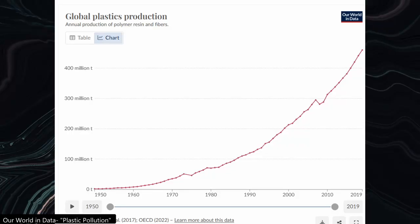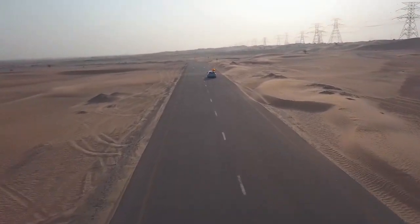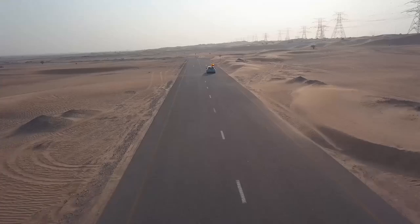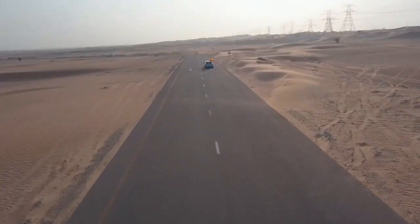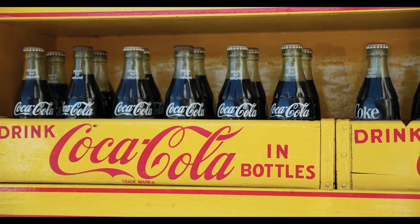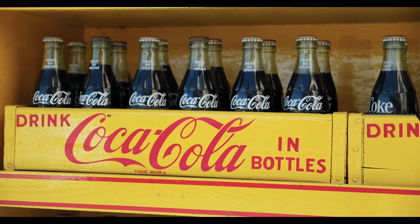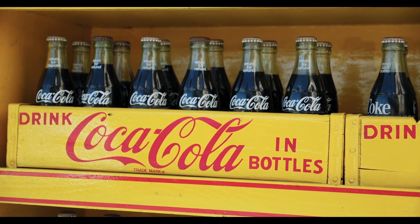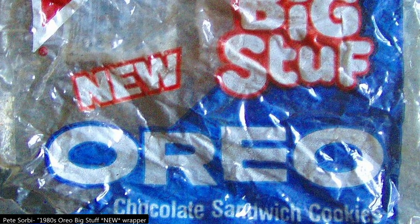Half of all plastics ever created were produced after 2002. So it makes sense to me that, while in 2024 you probably can't name a company from the year 1624, there would probably still be remnants of contemporary society blowing around in the sands outside of Bastion 400 years later. Brands in particular have distinctive names designed to stick in the mind of a consumer, and unique and colorful packaging to catch the eye on supermarket shelves — so when scavengers go digging, it's extremely likely they'll have come across an Oreo wrapper or two.